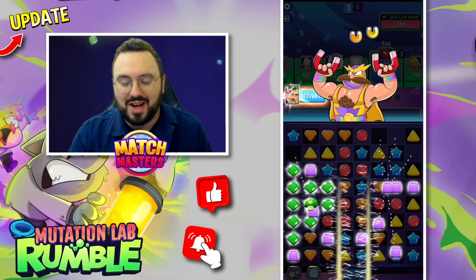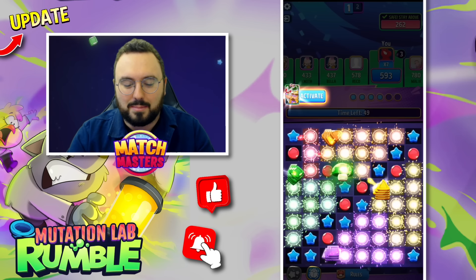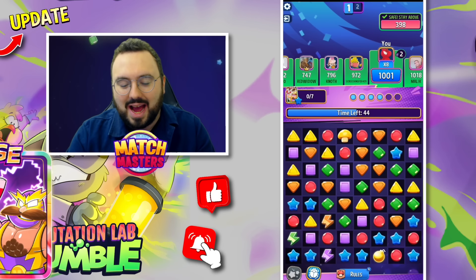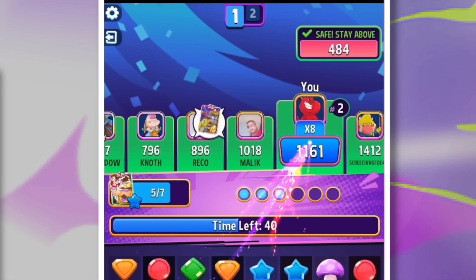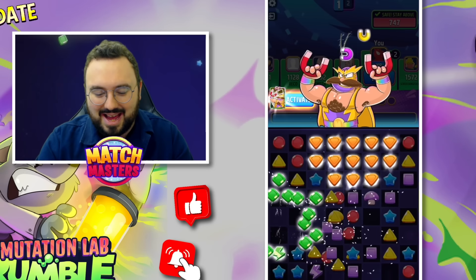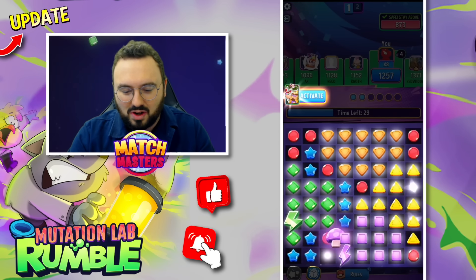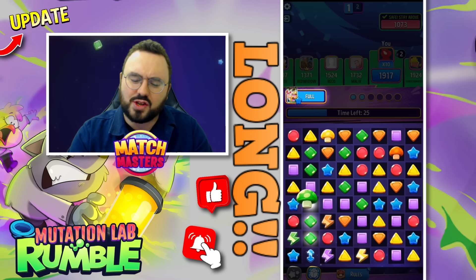Speed is of the essence in Rumble — you have to be fast and quick with your decision making. Here we go with our first booster, lmagneto se, one of the most powerful boosters in Rumble. It's a quick activation, moves swiftly across the board, and always guarantees a big haul of points. We're up to second place with a times-eight multiplier.